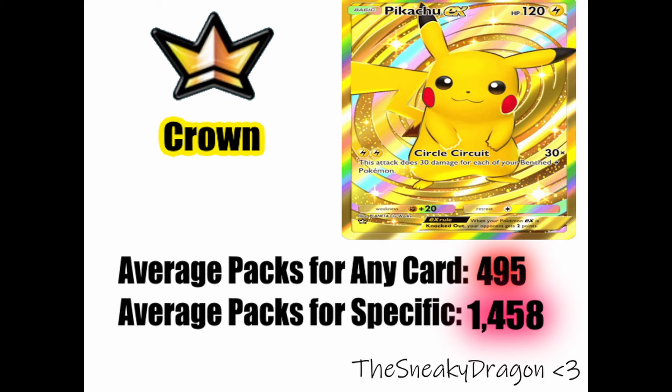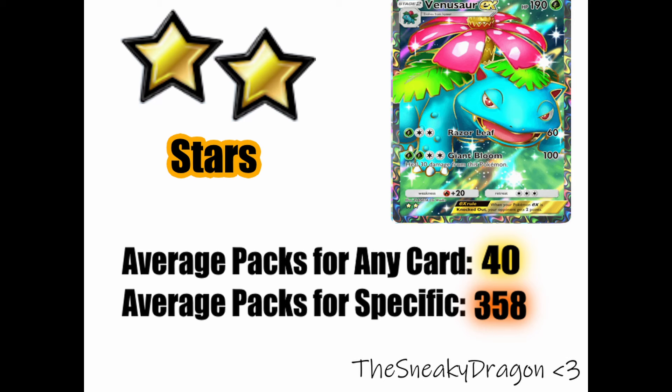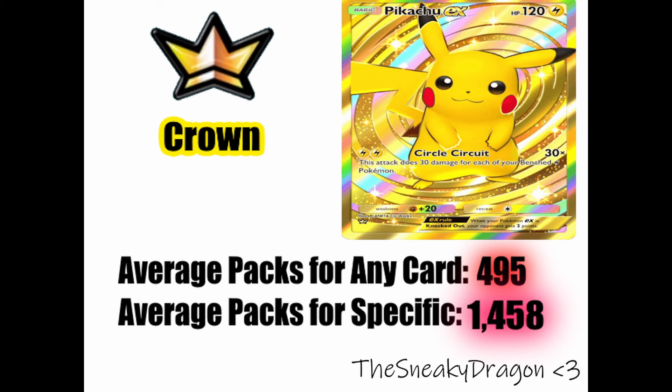What does that look like if you want a specific one? It costs 90 packs on average to get a specific three-star card, like a Charizard EX. But if you want a specific two-star card, it's 360 packs. Two-star cards individually are way rarer than three-star cards — the odds of getting any specific two-star card are about four times less likely than getting a specific three-star card. Crown cards are insane: you would need to open 1,460 packs just for an average chance of getting a specific golden crown card. Because these three categories are so incredibly rare, I've grouped them into the ultimate rarity category.